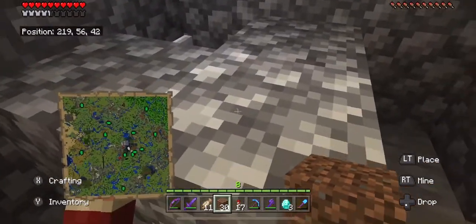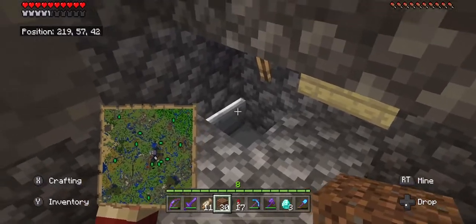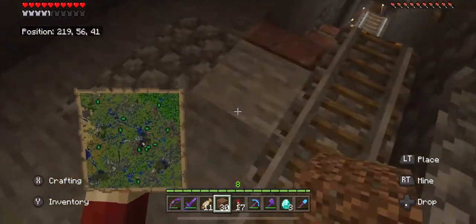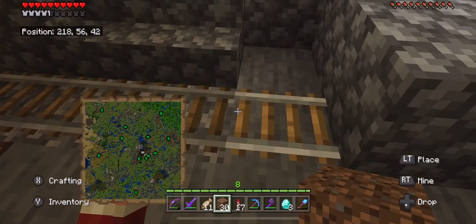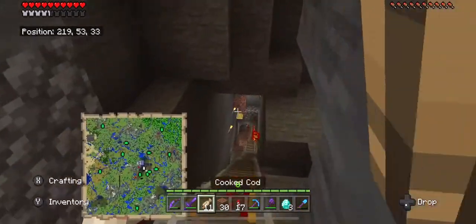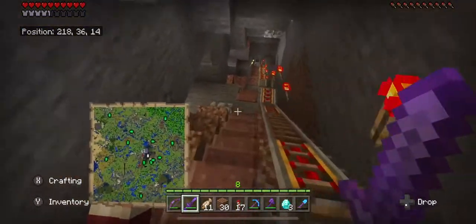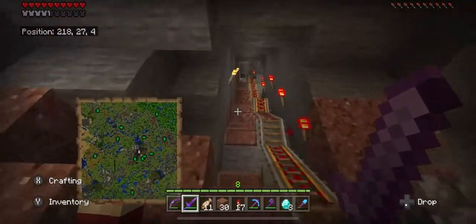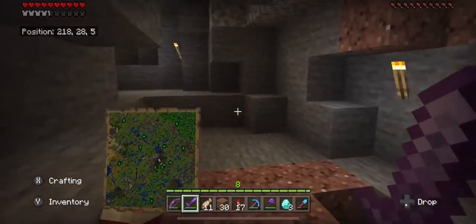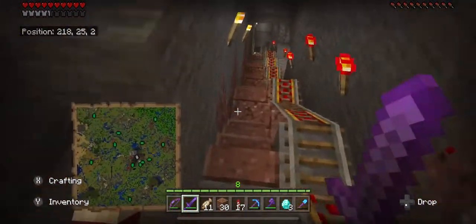I used to have a trapped pillager captain in there and somebody thought it'd be a good idea to kill him. I had him for display. Unfortunately I wasn't smart and did not prepare for this video, so there's no mine cart there — but normally you go down the mine cart, wee, and you try to hit the bell. There was actually a mob spawner in one of these places and I freaked out because I had never seen one before and destroyed it. Smart.